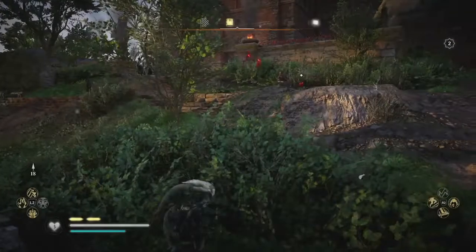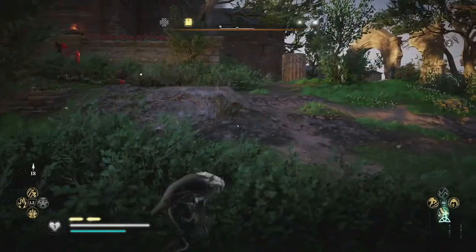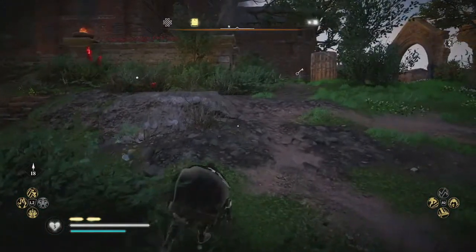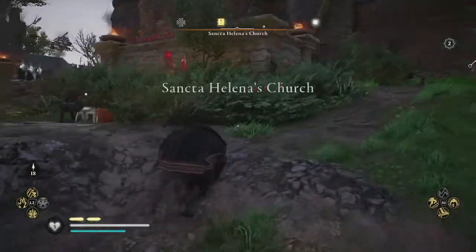You can begin by approaching the church from the right hand side on the front. By using Odin's Sight here you will be able to reveal the key located inside the church.